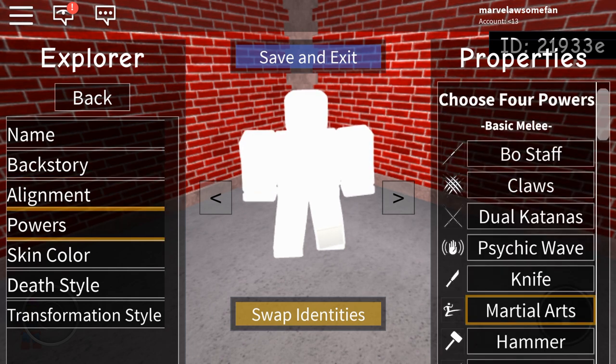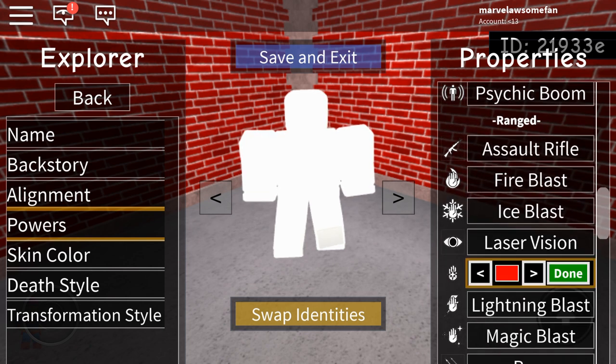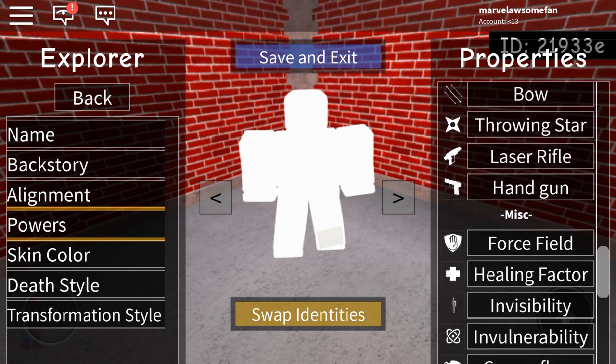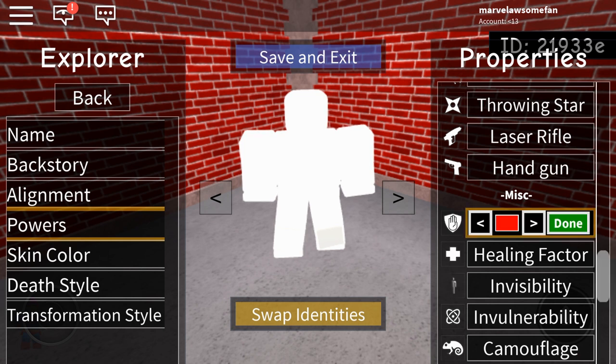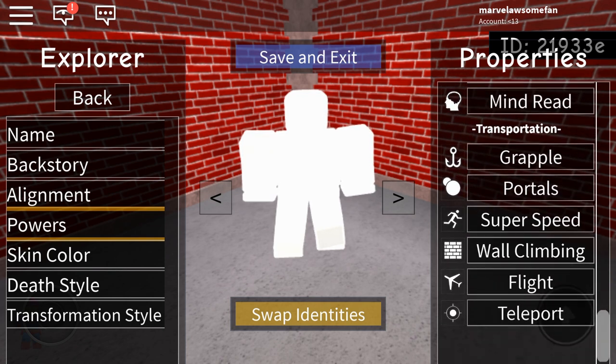For her abilities, I recommend Martial Arts and a Laser Blast, because she can blast kind of lasers. I'll just make it a dark blue, because that's the most accurate color this game has. For her next ability, I'm gonna give her a Force Field — again, make it that dark blue. And for her final ability, I'm gonna give her Invisibility. That's it for her powers.